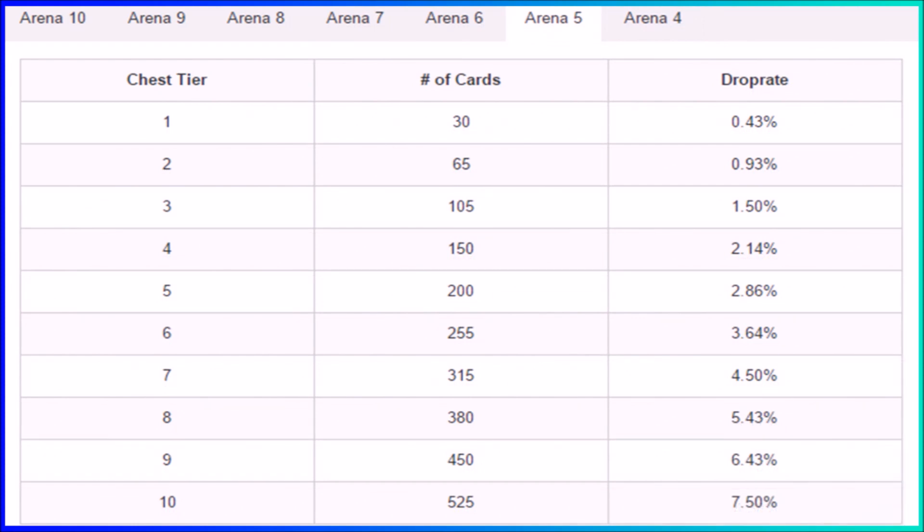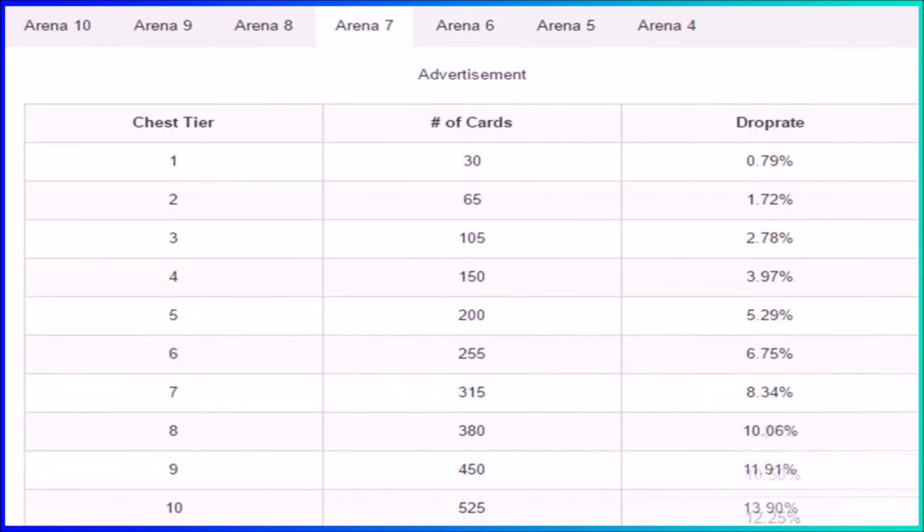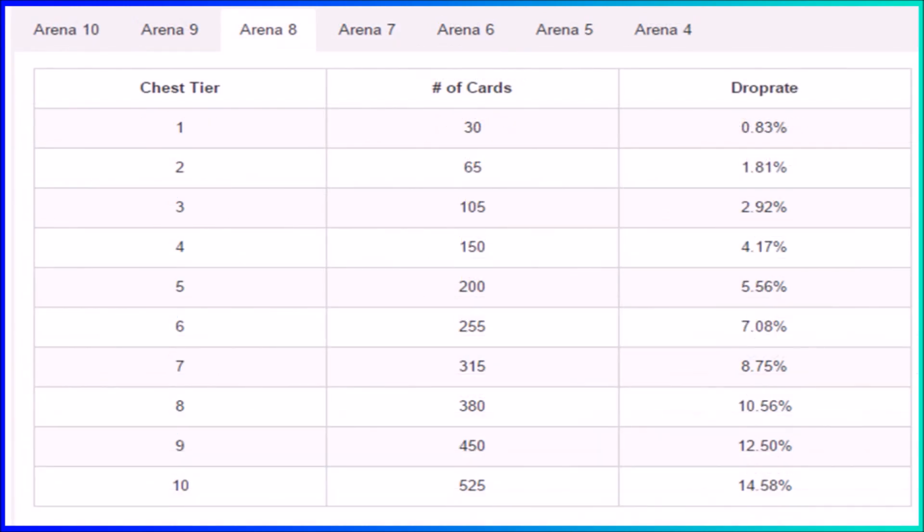Moving to arena 6, the tier 10 clan chest gives 525 cards with a 12.25% chance of getting a legendary card. In arena 7, the tier 10 clan chest gives 525 cards with around 14% chance of getting a legendary card.